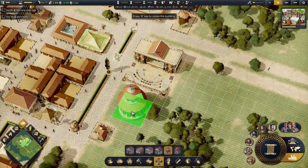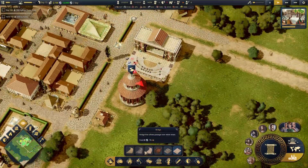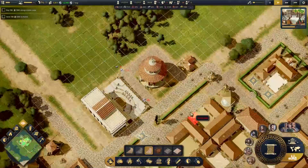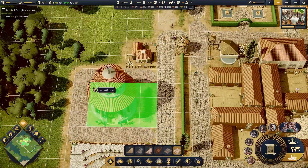Of course we need an Apollo temple — medicine and the arts, right across from this. Don't worry, you're going to get a whole premium road. Let's go premium plot.